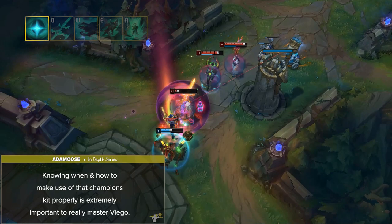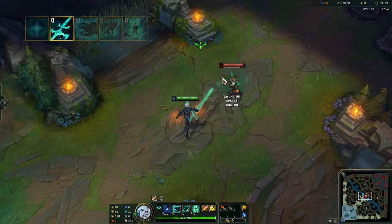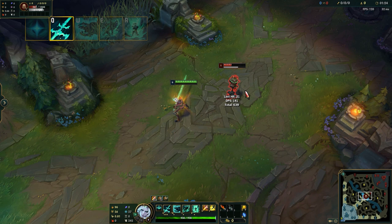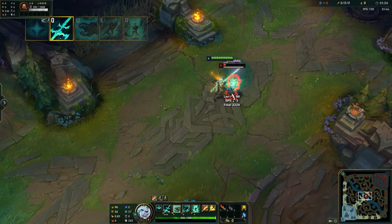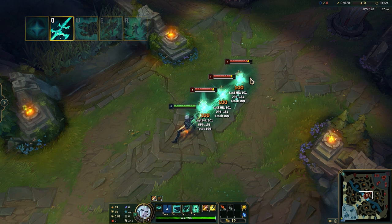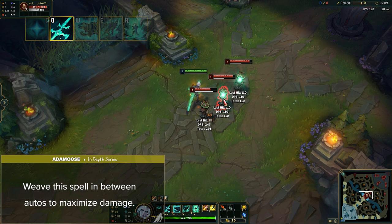Viego's Q is called Blade of the Ruined King. Passively, his basic attacks deal bonus physical damage on hit, and his damaging abilities apply a mark to enemies for 4 seconds. His next basic attack against a marked target strikes twice, dealing extra physical damage and healing himself — this second strike is affected by critical strike modifiers and on-hit effects. Actively, Viego thrusts his sword in the target direction, dealing physical damage. The Q also deals extra damage to monsters, aiding jungle clear, so weave it between autos to maximize damage.